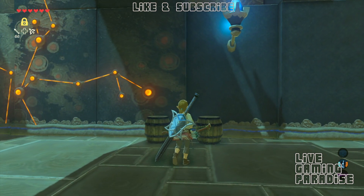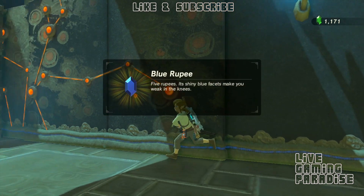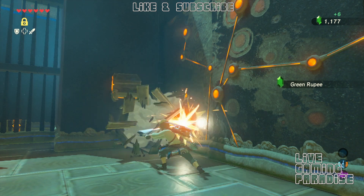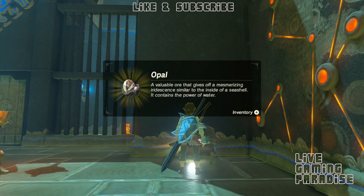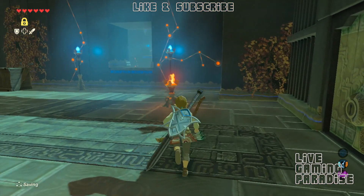There are some rupees inside - a green and a blue rupee - inside those barrels. Break the boxes and get what's inside this chest here. That's your first chest. There are three chests in this level - three that I've found; there might be more.